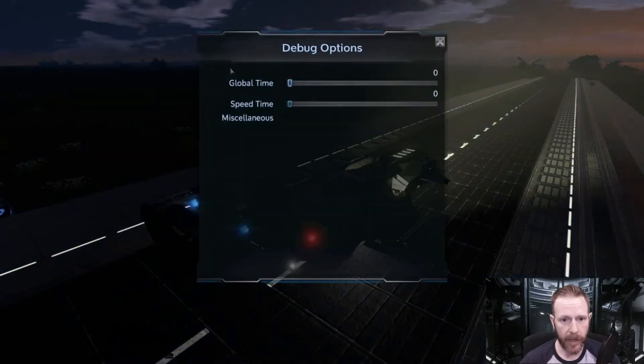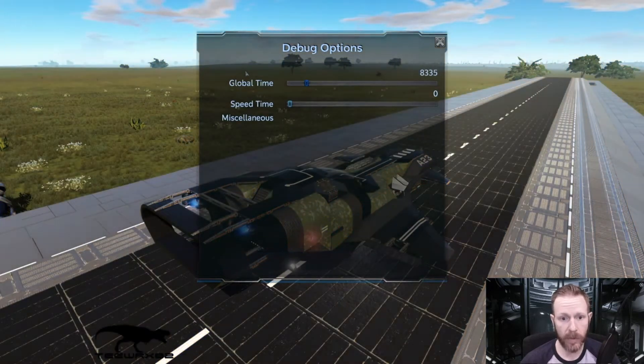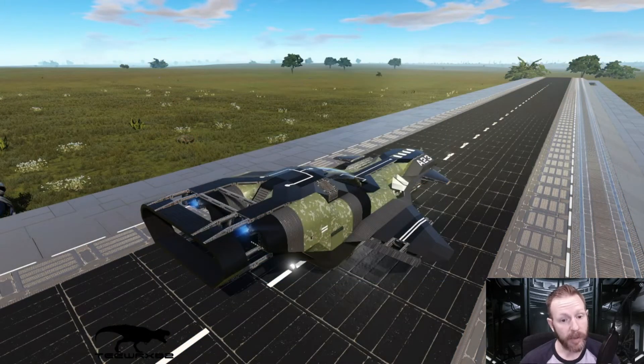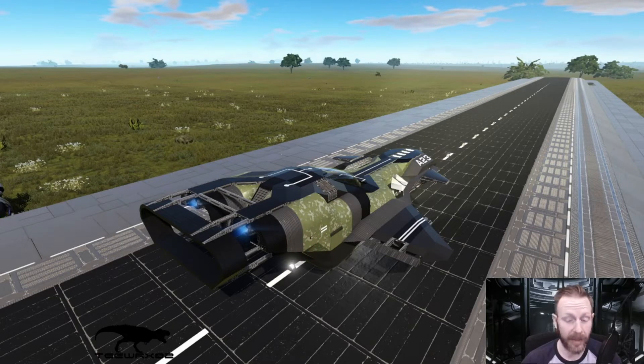This is going to be 10.6 only. I did port this over into the previous build 10.5 and it handles like a brick. In 10.5 it didn't turn well, it didn't pitch well, it didn't do anything well. It wasn't until 10.6 that it really became viable, partly because there weren't enough thrusters for 10.5.